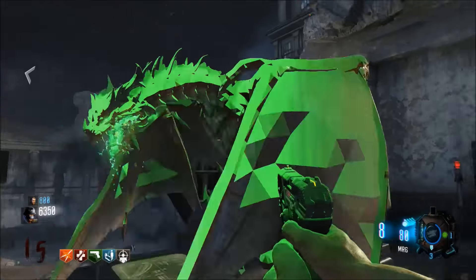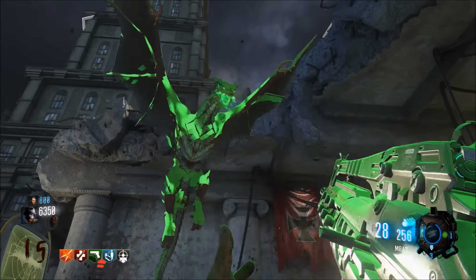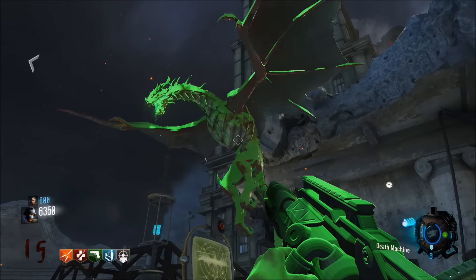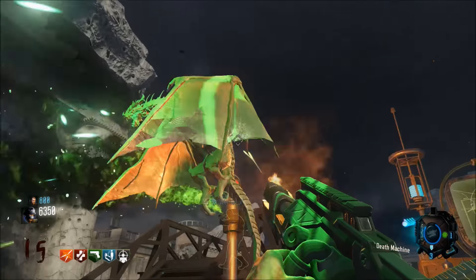Yo, what's going on guys, gogopops here, welcome back to the channel. What I got for you this time is how to get your friendly dragon — it's pretty much glitching out your gun like a side feed, and it's gonna be cutting about the map killing zombies while you can still use your other weapons and stuff like that.